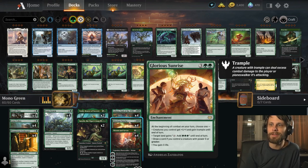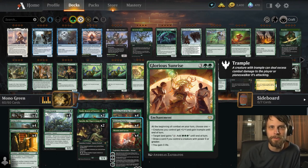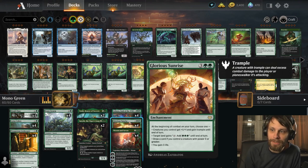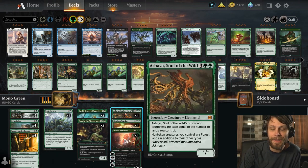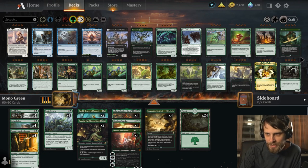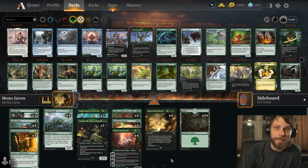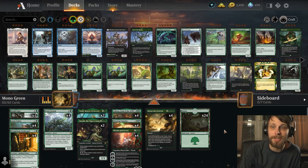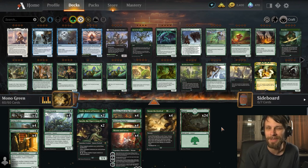Ren and Seven is an obvious include — again the full four — the idea being we can spit out giant tree folk and swing for the win or get extra lands as needed. Glorious Sunrise provides long-term value: it gains us life, draws us cards, gives us extra mana, or gives trample to a creature. If we can give a giant tree folk or Ashaya trample, we should be able to win. I'm sticking with 24 lands given how much lands mean to this deck.